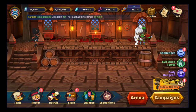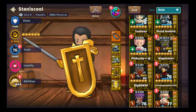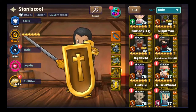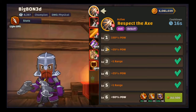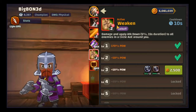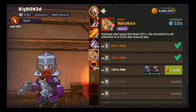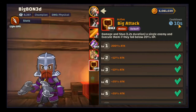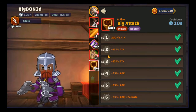Welcome back everyone. We're continuing our solo node runs using characters at near end game. Last round I did a tank, so this time we're doing a light DPS — Big Boned — because he does not have a healing ability. What you need from him is Respect the Axe, and optionally Weaken. His damage rotation has cooldowns of 16 seconds, 10 seconds, and 10 seconds, and he'll cast these back to back.